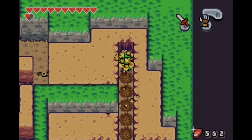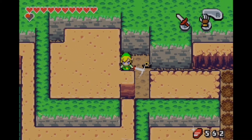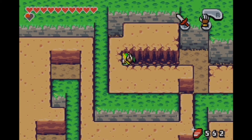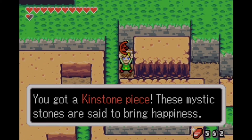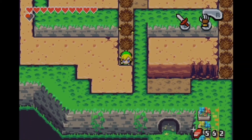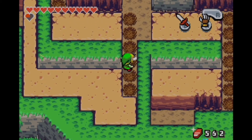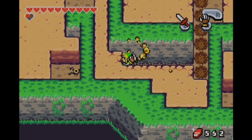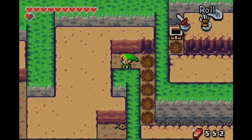Speaking of which, we're about to get three kinstone pieces right here. We get quite a bit in the next couple of parts. We start going through caves and the flippers let us reach some other places we haven't been to, though not a ton unfortunately. We spot those beetles I was actually talking about earlier.